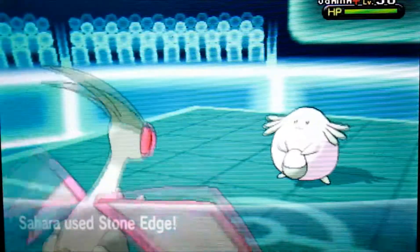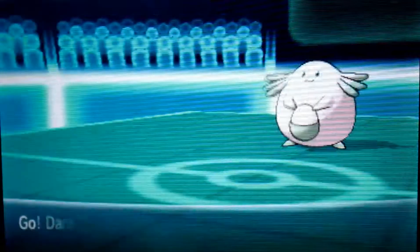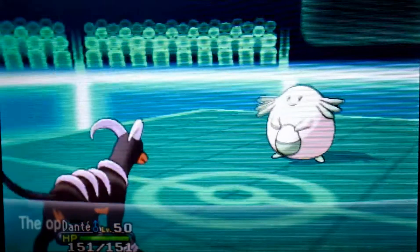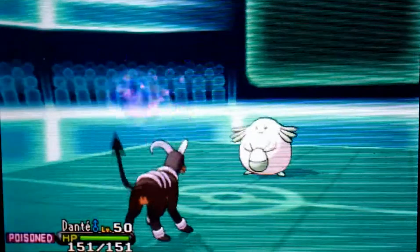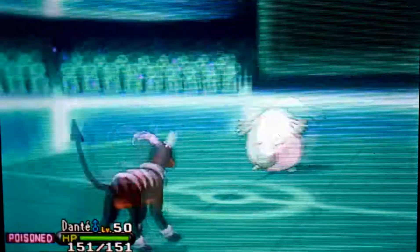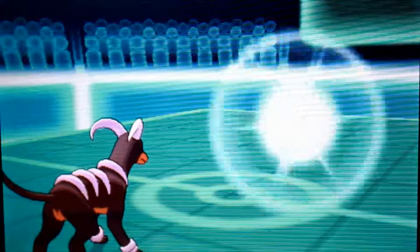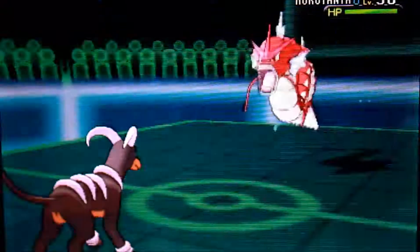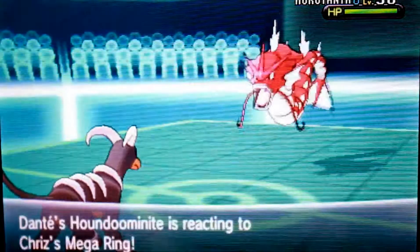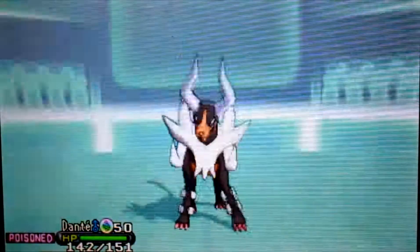In comes Sam-I-Am's Chansey, which is Shiny too. His team reeks of Instacheck — I say 'reeks' because I'm just jealous. I like Shinies, I want Shinies. I bring in Dante, my Mega Houndoom, thinking I could Nasty Plot my way through this wall. But he has Toxic, so he could easily just outstall me. He brings out his Gyarados and I Mega Evolve into Mega Houndoom.